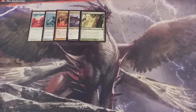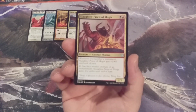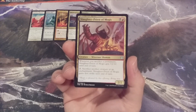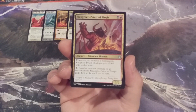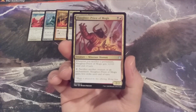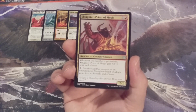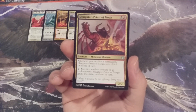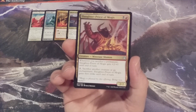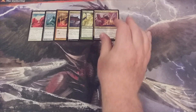Creature number 6, we're going back to multicolored — this time it is Slaughter Priest of Mogus. It is a 2-2 Minotaur Shaman. Whenever we sacrifice a permanent, Slaughter Priest of Mogus gets +2/+0 until end of turn. We can also pay 2 generic mana and sacrifice another creature — there are no standalone enchantments in Momir Vig Cube, it's all creatures — and Slaughter Priest gains first strike until end of turn. That really means +2/+0 and first strike for the investment of 2 generic mana and the body of a creature, which could cause a great number of combat headaches for our opponents.